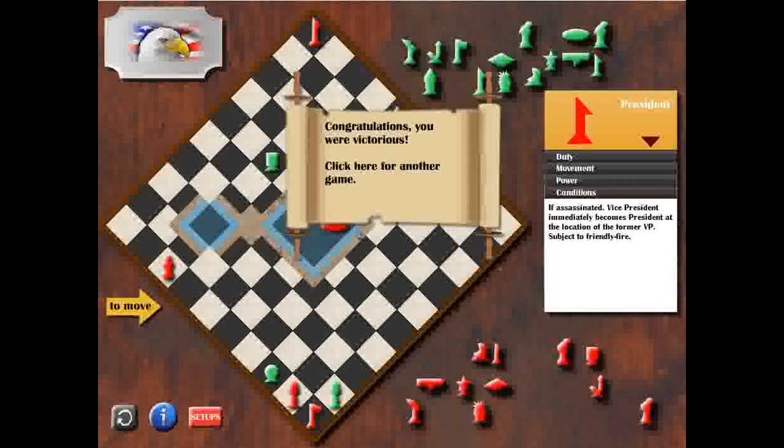This was mission number 28 from the Army's mission catalog called Force Surrender. In this mission I showed you how the computer technically surrendered by losing all his offensive pieces he can capture my flag with. Thanks for watching. Bye!